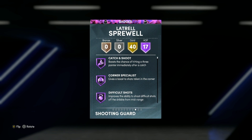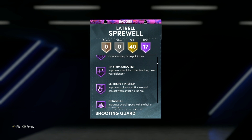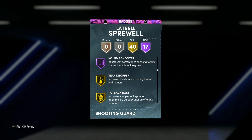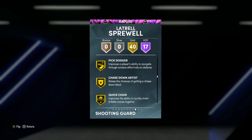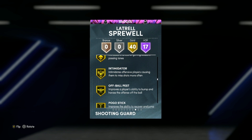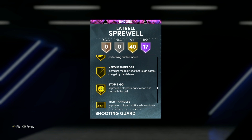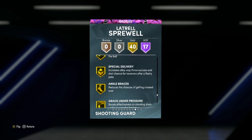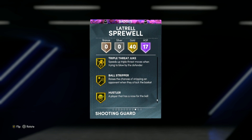He's got 17 Hall of Fame badges including Catch and Shoot, Corner Specialist, Fearless Finisher, Clamps, Limitless Spot Up, Downhill, Quick First Step, Hot Zone Hunter, Limitless Takeoff, and Volume Shooter. He's also got 40 Gold badges including Hyperdrive, Glue Hands, Pickpocket, Chase Down Artist, Interceptor, Pogo Stick, Mismatch Expert, Blinders, Bailout, Handles for Days, Stop and Go, Unpluckable, Stop and Pop, Green Machine, Bullet Passer, Grace Under Pressure, Fast Twitch, and Ball Stripper. He looks to be a very good shooting guard.